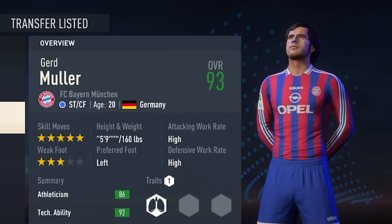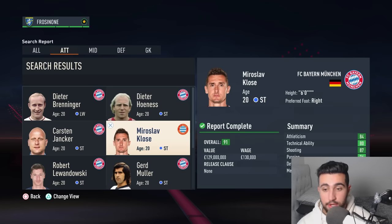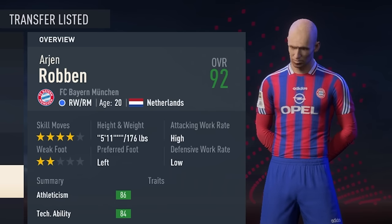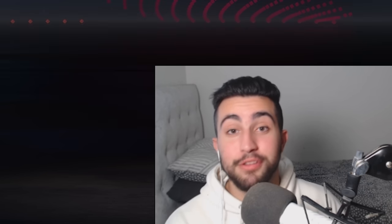Gerd Müller had the original goal-scoring record in the calendar year before Messi broke it in 2012. So you already know he's going to tear it up in this simulation alongside Miroslav Klose and a 20-year-old Iron Robin. It's borderline illegal to have all these ballers and legends in the one team, but hey, the mod's making it possible.